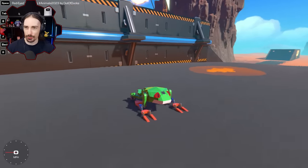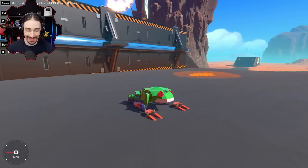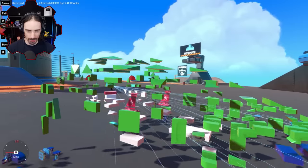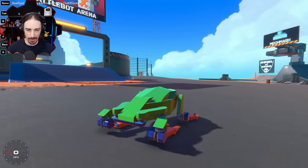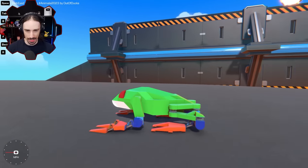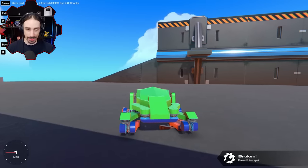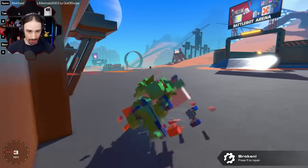Up next is the Red-Eyed Tree Frog by Out of Ducks. I guess this person ran out of ducks, so they had to build a frog. According to the description, they paid a lot of attention to the mechanical workings of a frog leap, and there's only one button, so I guess I just gotta press the leap button. Let's look at this animatronic and see how it functions. Whoa! Okay — I was expecting it to look cool, but I didn't realize it was going to be that good.